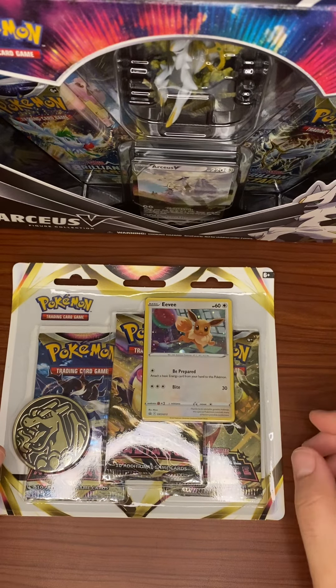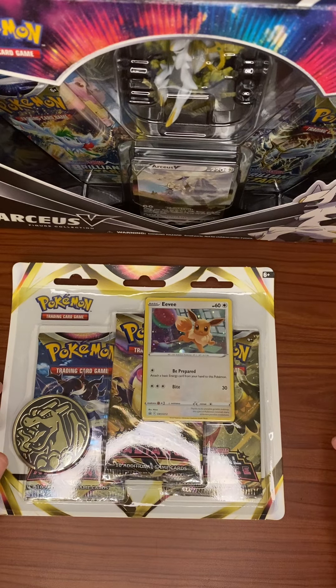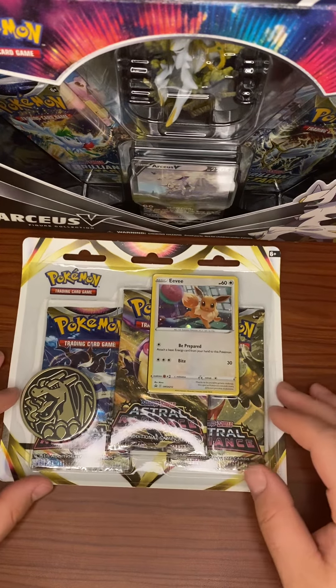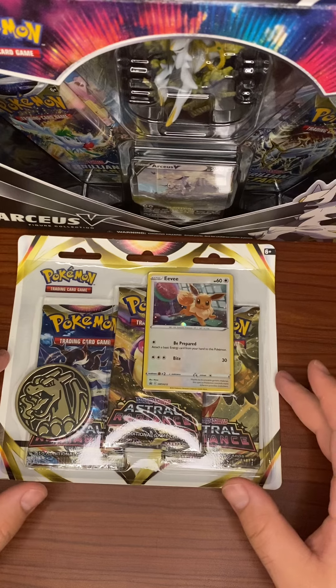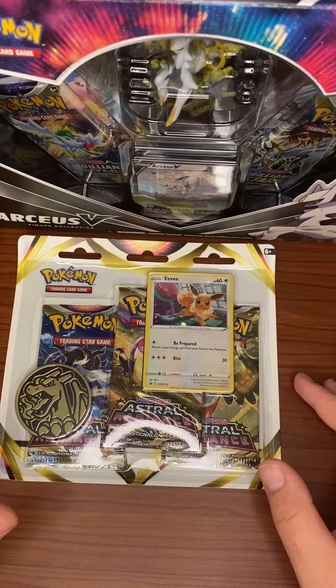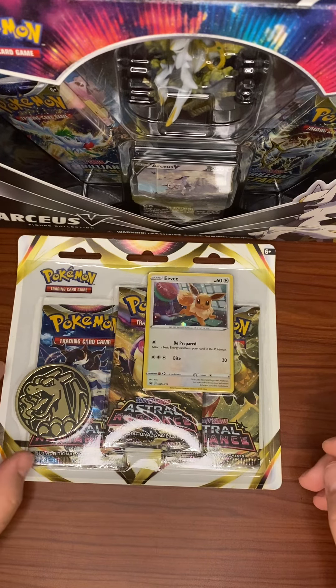Instead, I stopped at GameStop today on the way home from work. If you guys aren't aware, spending $15 at GameStop gets you a Typhlosion promo — just a regular holo, but it's got the Astral Radiance logo on the bottom right corner, much like you'll see on the pre-release promos. I picked that up along with this three-pack blister. I've had some straight heat come out of three-pack blisters — including my very first alternate art ever, pulled out of Evolving Skies, and later the alternate art Sylveon VMAX.